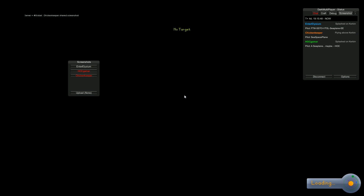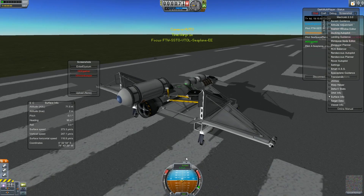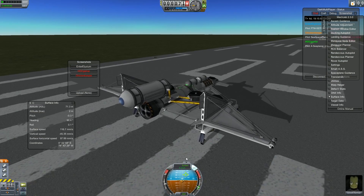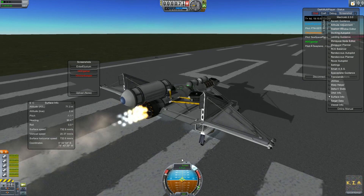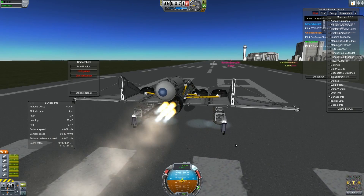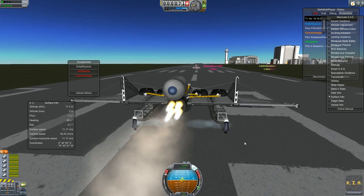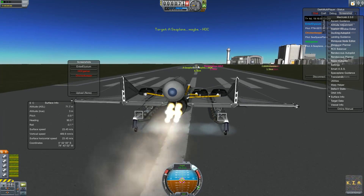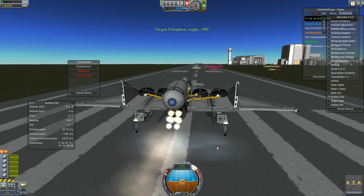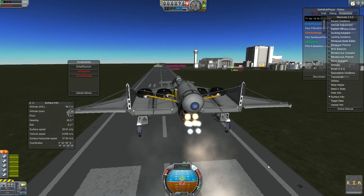Lysium's wrecking things. You have a thing for making debris, don't you, Lysium? It's not my fault — like the station, like all the stations. Okay, I'm coming to land this time. I'm just going to come in low and land conventionally. Look at the massive clump of debris — that's where I am. Oh, I see your space plane.